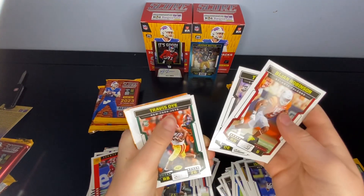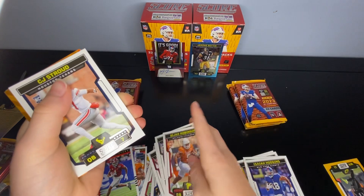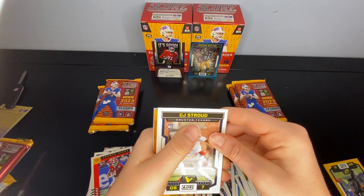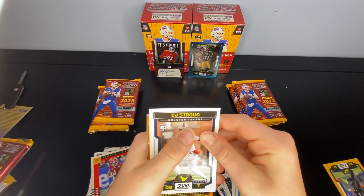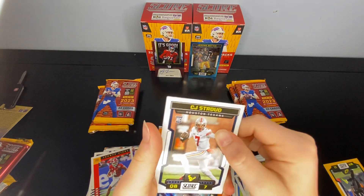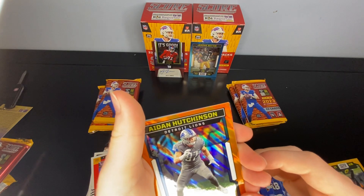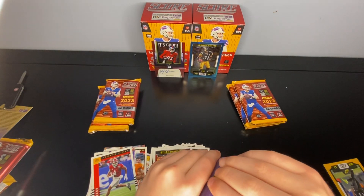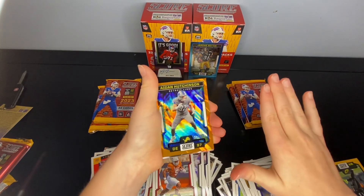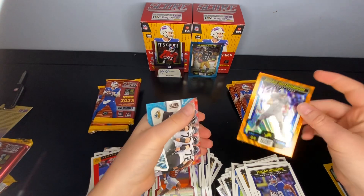John Robinson, Tyree Wilson, Travis Dye, Jordan Battle, Ronnie Bell, CJ Stroud — another one. There's a little shine back there, hopefully it's a good numbered. Aidan Hutchinson — Lions — numbered 565. Come on, second year Aidan Hutchinson, and it's numbered — very badly — but that's alright, I guess I'll put it up there.